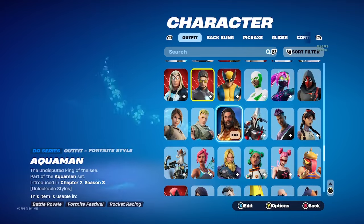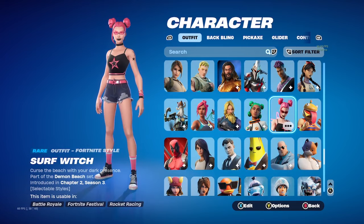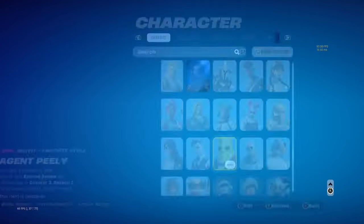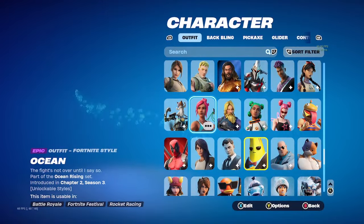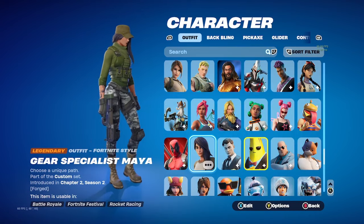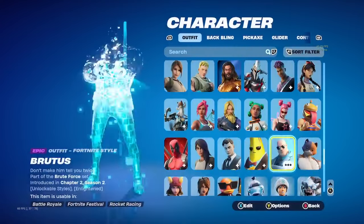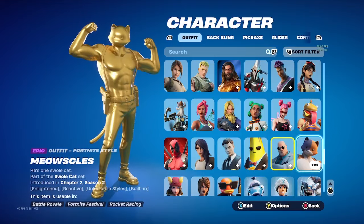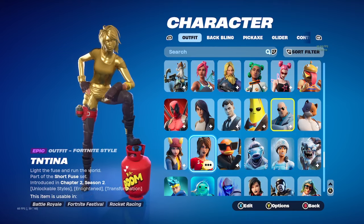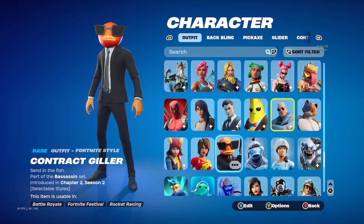There's Aquaman — let me speed this up. Surf Witch. Agent Pili — I did not get her to Gold. Gear Specialist Maya. I got Brutus to Gold, Meowsles to Gold, and about half of Tantina. Also got Midas, Contract Killer.